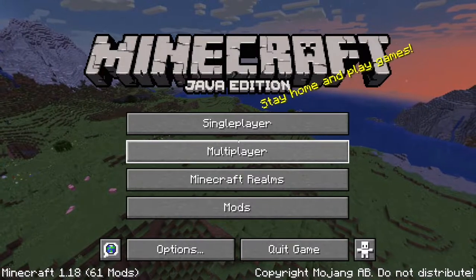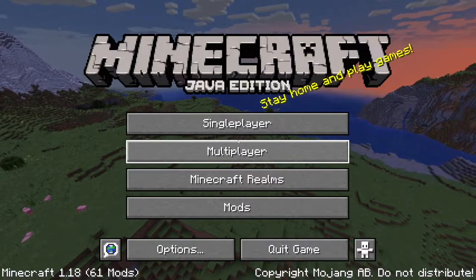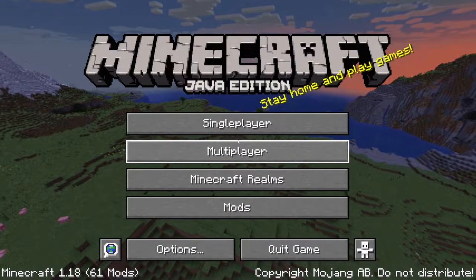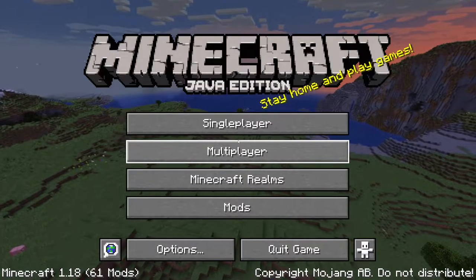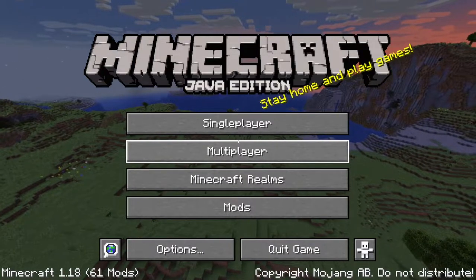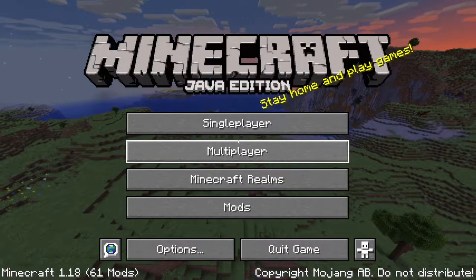Hey guys, Moose Gaming here and today we're gonna play some Minecraft. In this video I'm going to be showing you guys how to build a hidden waterfall entrance, so without further ado let's get into the video.